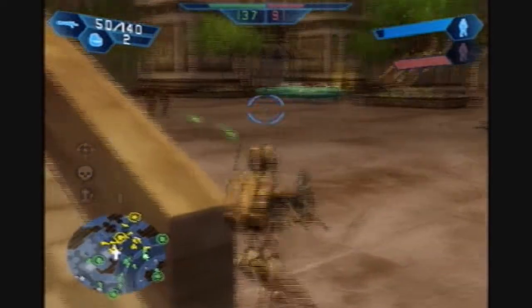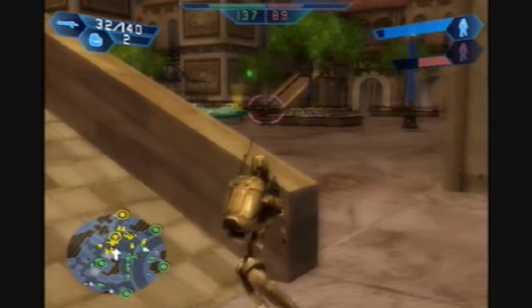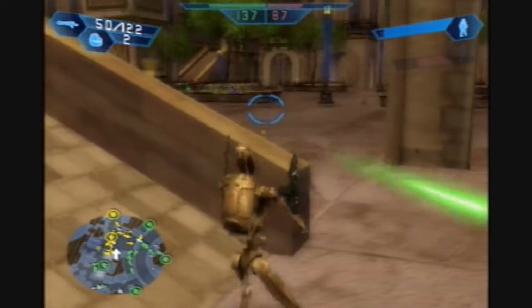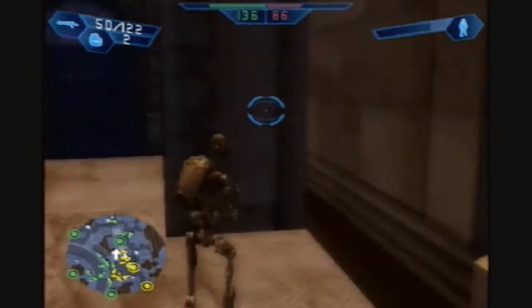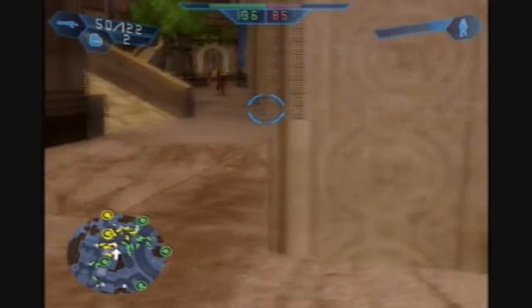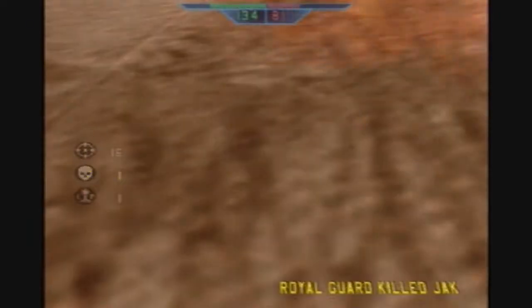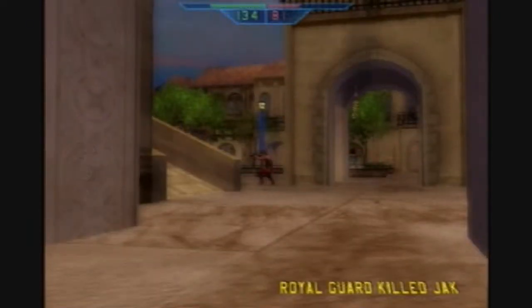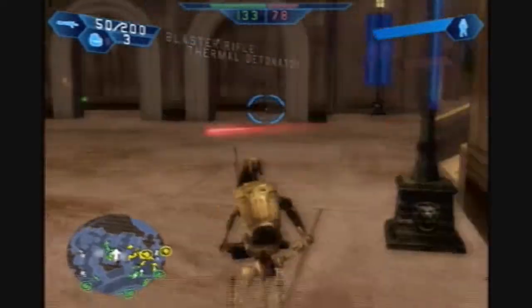Sometimes their aim is really stupid on hard. The enemy computers aren't really smarter on hard — they're just more accurate. And your computer allies are way more inaccurate and stupid. You never want to get yourself backed up against a wall, because then they toss a grenade and you're screwed.